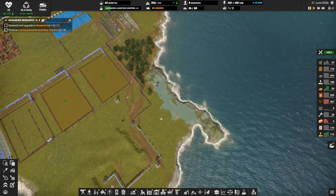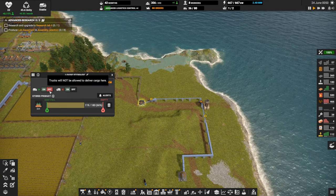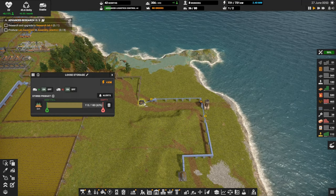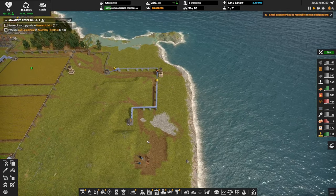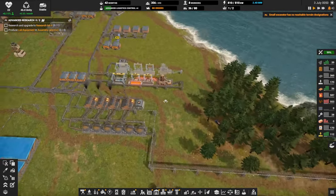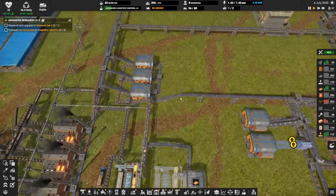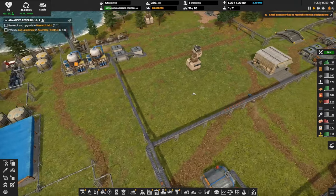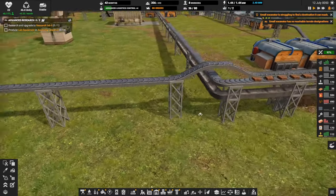I'll turn keep full off for that one. The dirt mine is actually backed up because we're not chewing it up fast enough — coal is the issue. Not backed up on bricks. Let's run the coal belts over to this area — rubber processing and all that — in anticipation of actually having more coal to deal with. We can fork it right here.